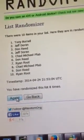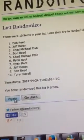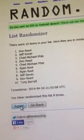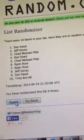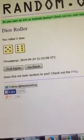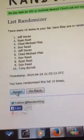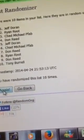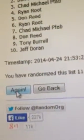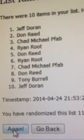Number 8 — Tony on top. Number 9 — Don on top. Number 10 — Jeff on top. And let's look at the dice again — 11th and final time. Here we go. Number 11. We got... Jeff on top.